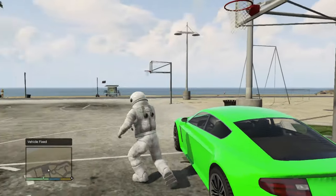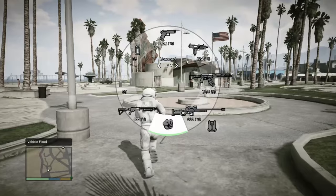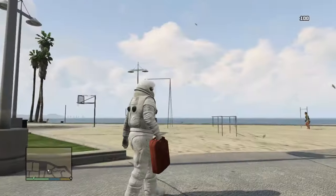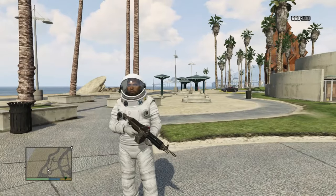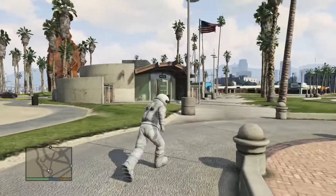Right here is the Vehicle Spawner, and then a Color Changer and all that good stuff. You can fix and wash your car, spawn in any cars — this kind of looks like Space Jam, not gonna lie. You can have any gun in the game, as you can see right here — the fire extinguisher, a jerry can, or even Chop's ball. It's a very good menu.